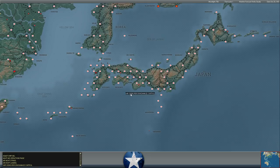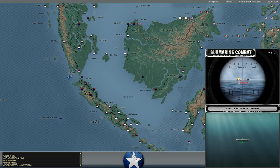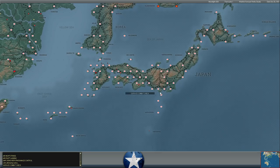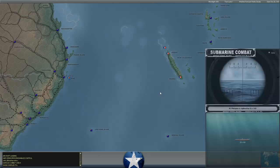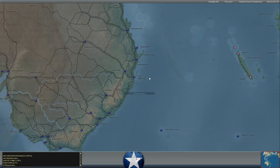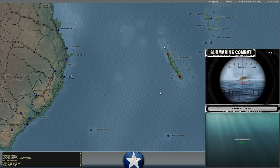Another submarine attack by I-165 on an AKL to the east of Oosthaven — two torpedo hits, another AKL going down. Good thing these ships aren't worth much. Meanwhile, Japanese subs off the coast of Australia have hit the A.S. Platypus, which is a submarine tender. Wolfpack attack — two torpedoes into the A.S. Platypus, and that's going to sink. That's actually the most valuable of the ships they've sunk so far.